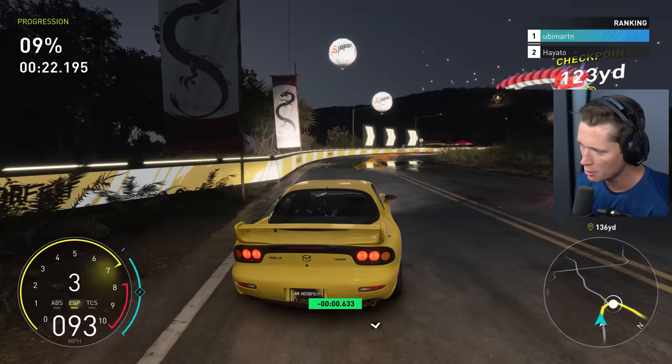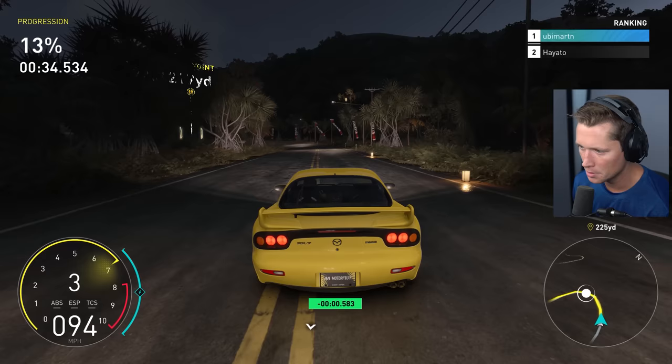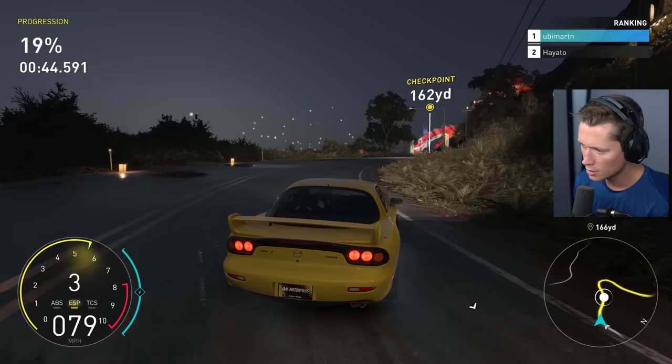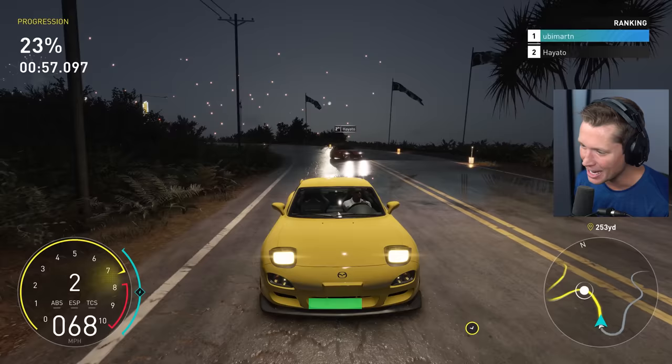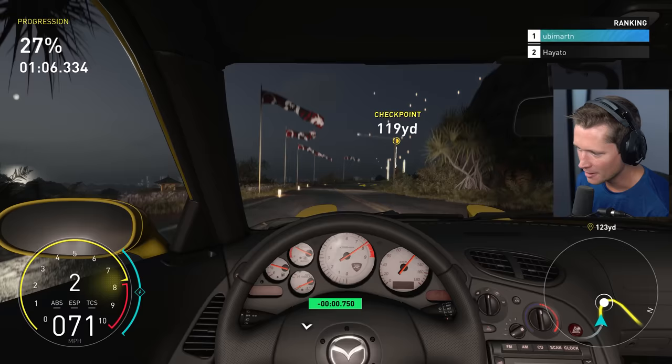The key to toge is balancing the brake and gas pedal at every turn — one wrong move and you're out. You can actually get fully sideways in toge. I wonder if this is a specific tire setup. Easy, but when you pull it off you feel like the greatest driver alive. We've got him in our rear view — he's trying to eat our lunch!